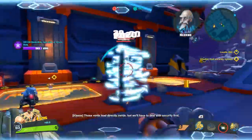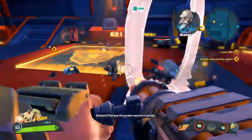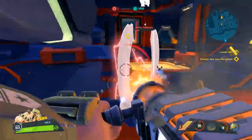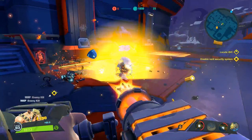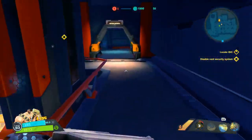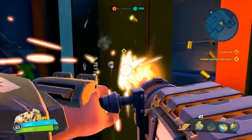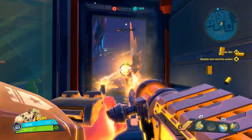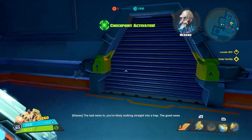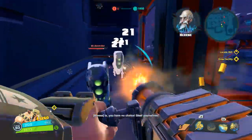So with this ice buff, I think I do more damage and I also slow down enemies. But we'll have to deal with security first. Perhaps the power source is nearby. Alright, there's the power source. The bad news is, you're likely walking straight into a trap. The good news is, you have no choice. Steal yourselves!